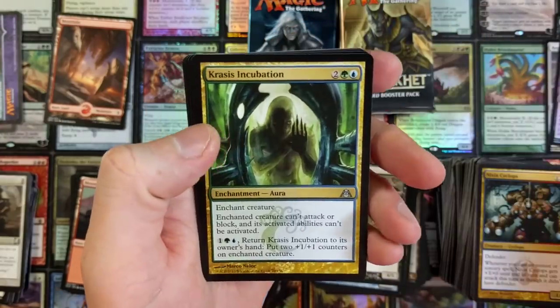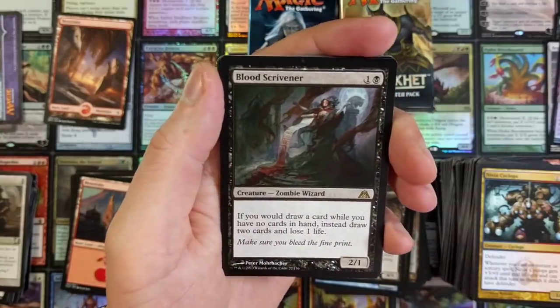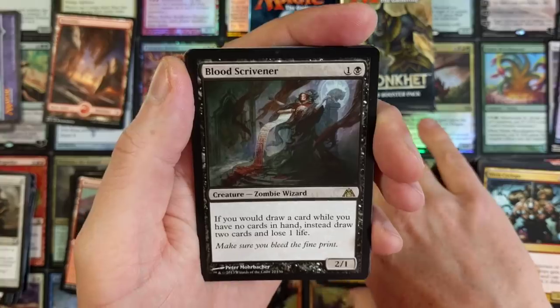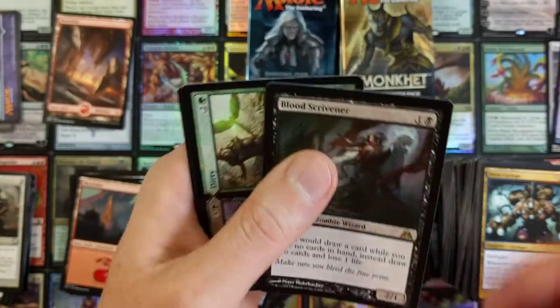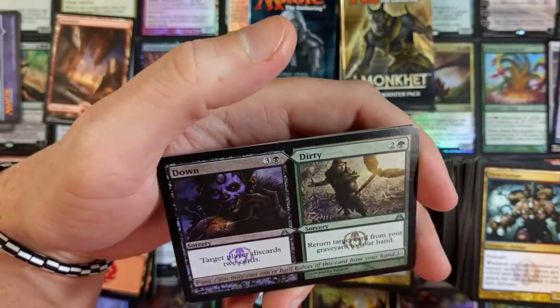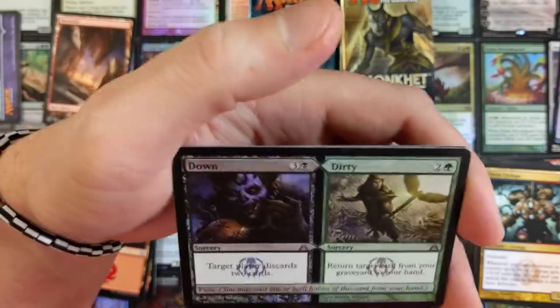Ascended Lawmage. Krasis Incubation. Blood Scrivener — if you would draw a card while you have no cards in hand, instead draw two cards and you lose one life. And we got a foil Down and Dirty — I like that, that's fun. Little playful Wizards over here. Target player discards two cards. Return target cards from your graveyard to your hand.